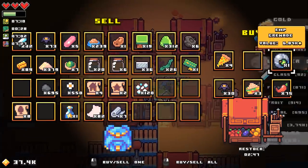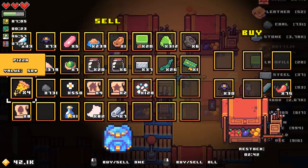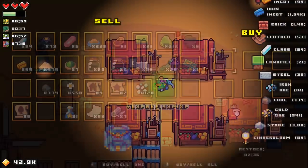Nightshade. Buttload of eggs. EMP grenade — that's worth. I gotta get the nightshade out of my inventory ASAP.